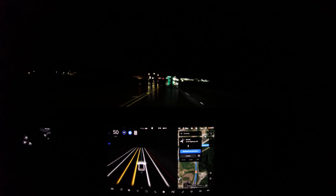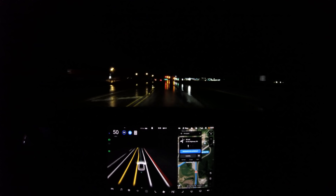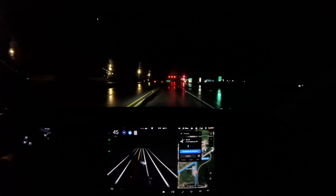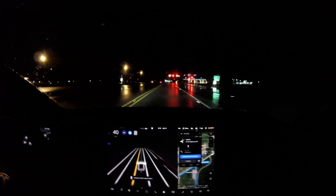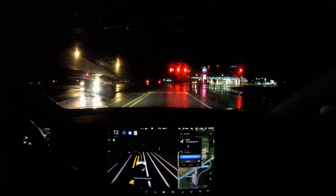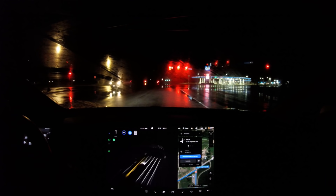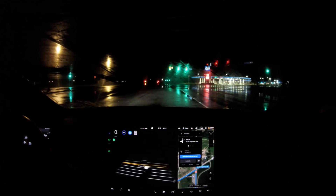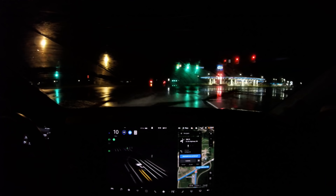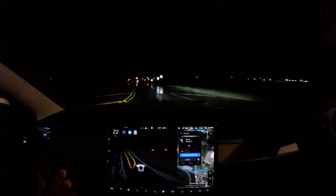Okay, here it is — this is Full Self-Drive Beta version 9. I'm in some difficult conditions with the rain. Just look at this road, it's almost impossible to really see what's going on. We just did a phenomenal changeover in this turn-only lane, and we're doing an amazing job picking up these lane lines even with all the shine on the road. Here are the new visuals — we can see traffic going past us and behind us. We have a protected green arrow and do a very nice left turn.